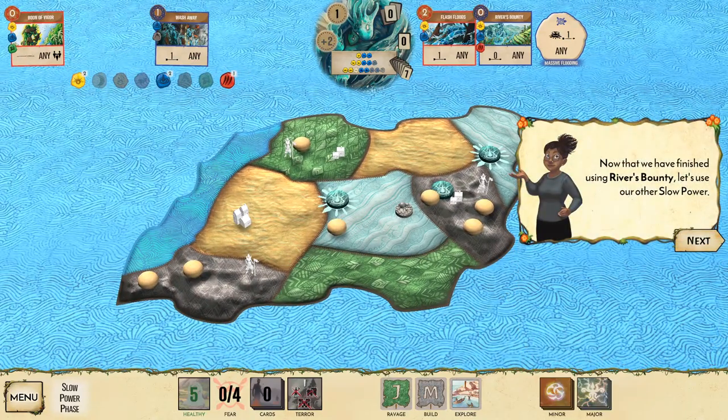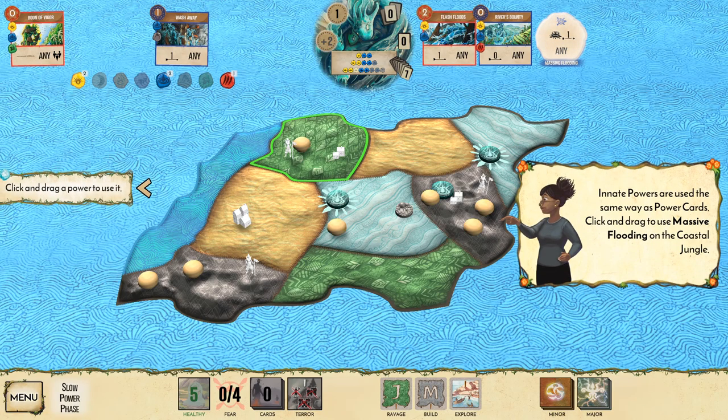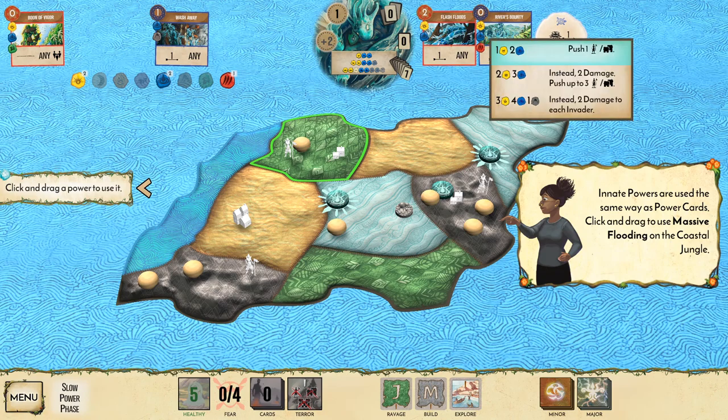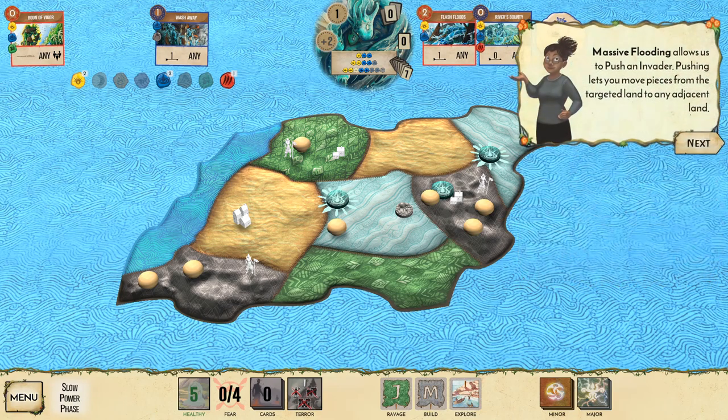If two or more Dahan end up in the target land, a new Dahan appears — it's a rare and powerful ability. We easily have two that can pop over there. A third one spawns! Now we're finished using River's Bounty. Let's use our other slow power: Massive Flooding, an innate power.